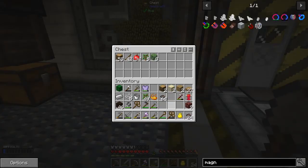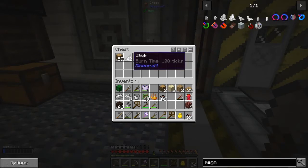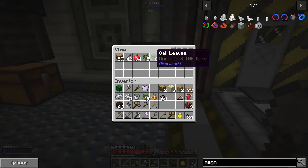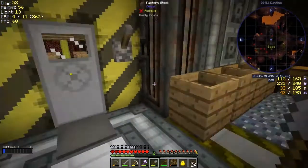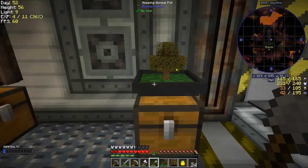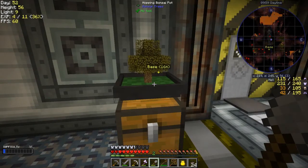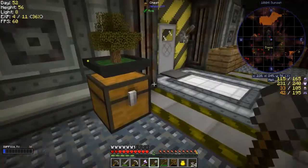The bonsai trees are dropping saplings, leaves, apples — which is actually a good rate. You use shears for that. Planks were pretty good too. The tree was the one I right-clicked with — I didn't realize that until I watched the video back. It happened to be an oak tree, which is probably the best one.